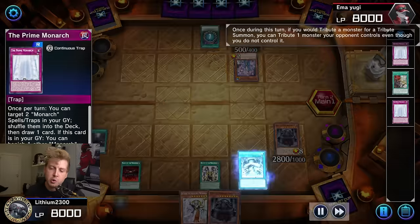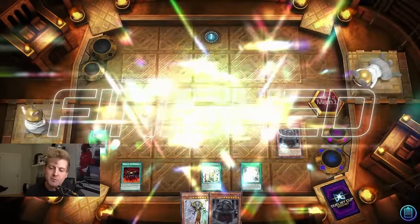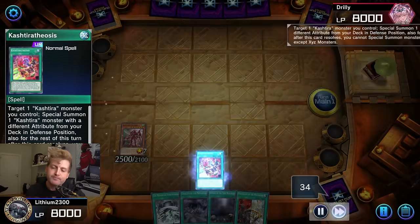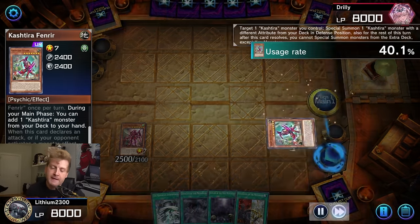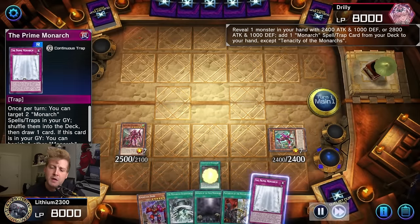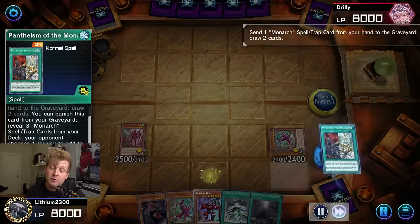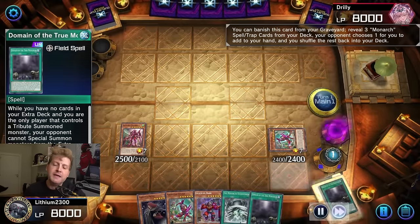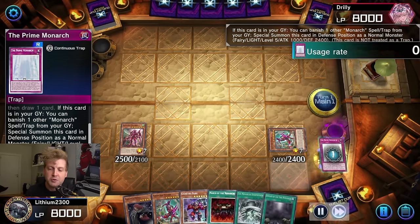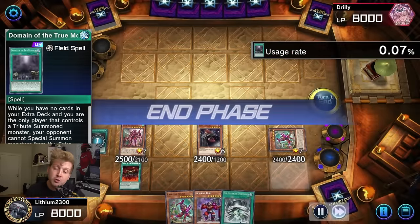Here's a cool one — use Aether first, chain Stormfort. Stormfort goes into effect, letting me tribute his Blue Boy and my Erebus. Then the Spellbook of Knowledge might fizzle because it requires discarding a spellcaster or a spellbook spell card to resolve. Going first like this is superb. That's one reason I prefer Ogre in the main deck even though it's iffy.